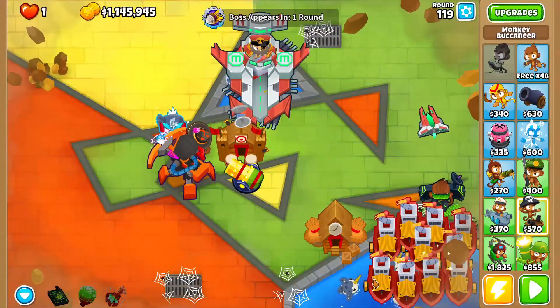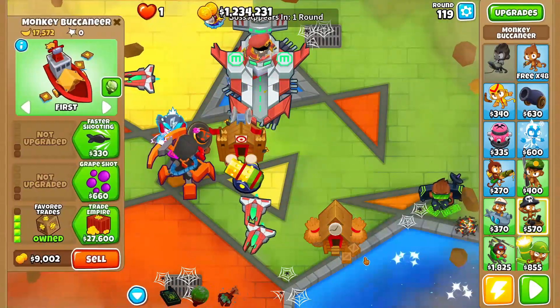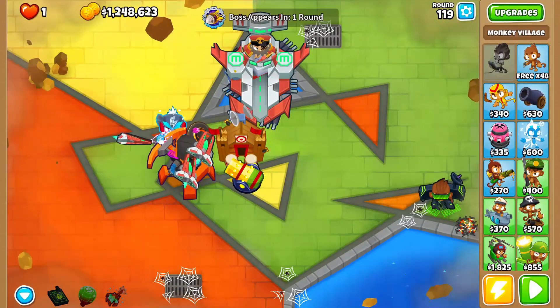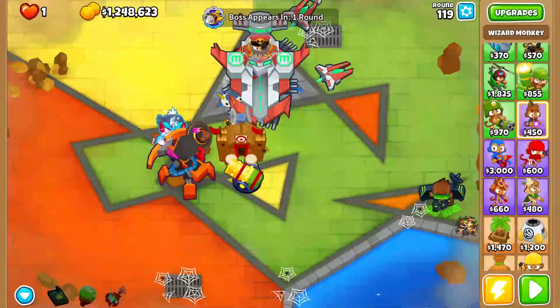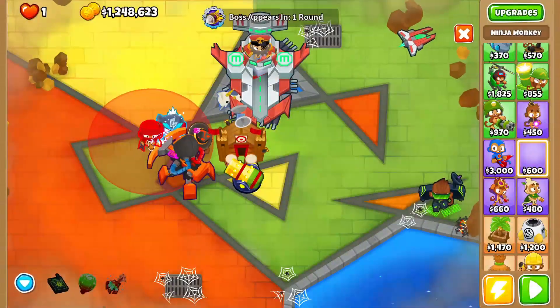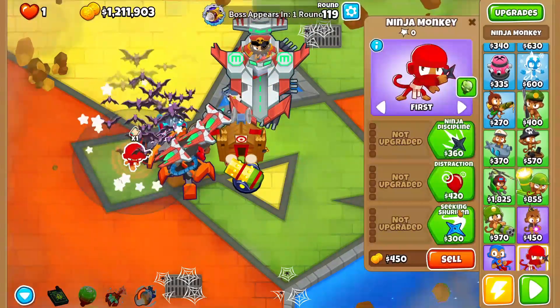Okay, so it's round 120. If I cared enough, I would probably grab another Paragon, but I'm pretty sure we don't need it. Instead, could we grab a Ninja Paragon? Yeah, we could — let's do it. I'm gonna grab a Ninja Paragon.